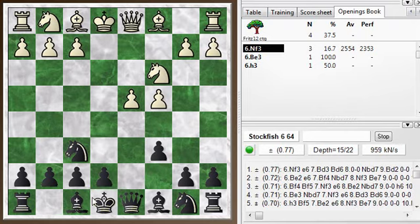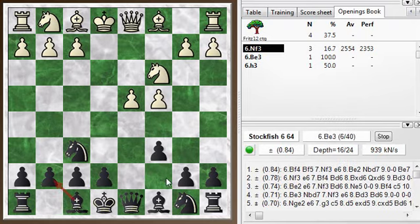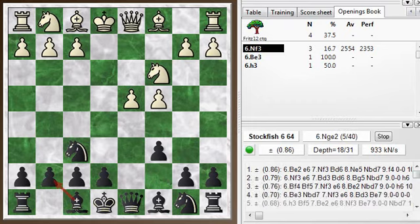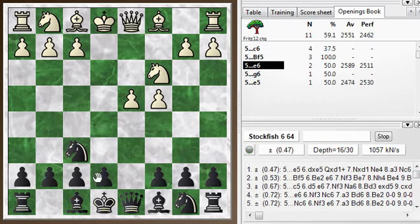But I guess this has the idea — maybe I'm going to develop this dark-squared bishop on the fianchetto, and I'm keeping a line open for the light-squared bishop. So that might be a reasonable way to play too. In the game, I played e6.